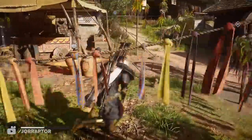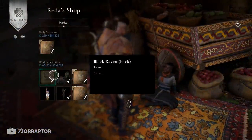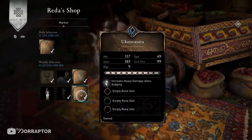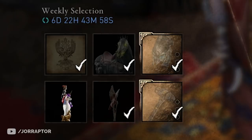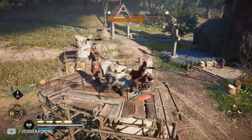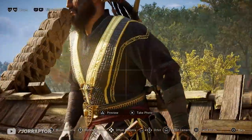Now I want to focus on the big news regarding Reda's shop. Reda is now selling six items in the weekly selection instead of three — this is new, and every weekly selection moving forward will now have six items. Every slot has a different type of item, so I'm curious if we'll always have a diverse lineup. The daily selection just keeps rolling next to this throughout the week.